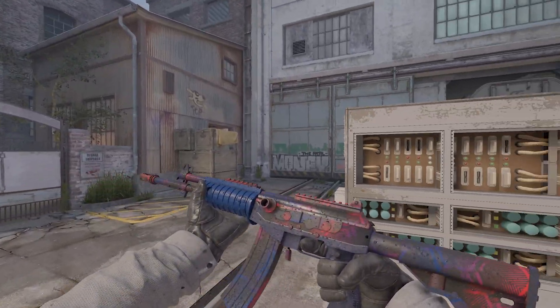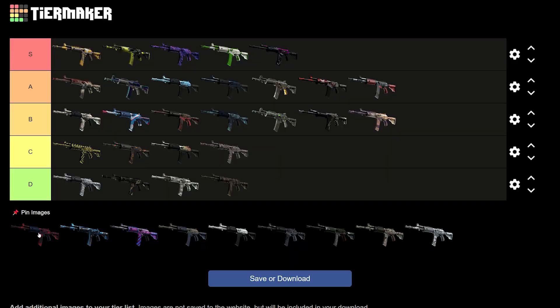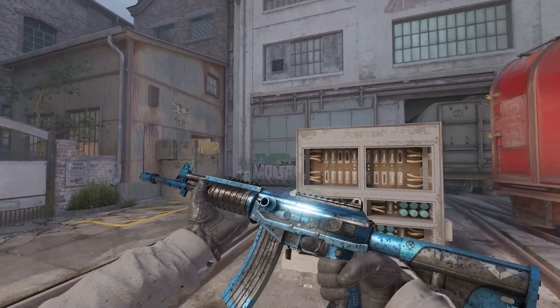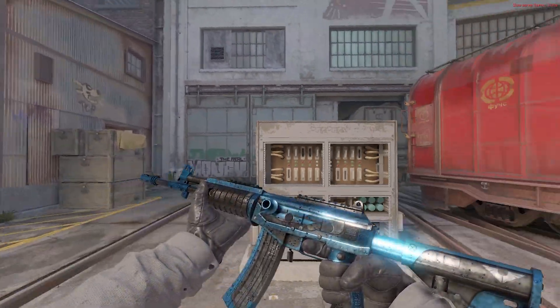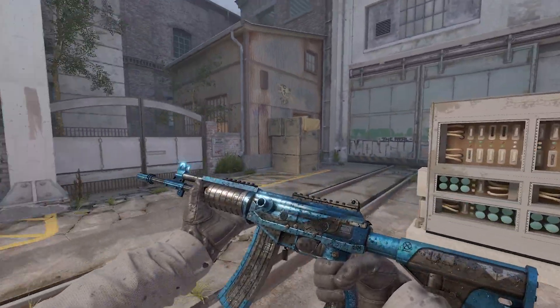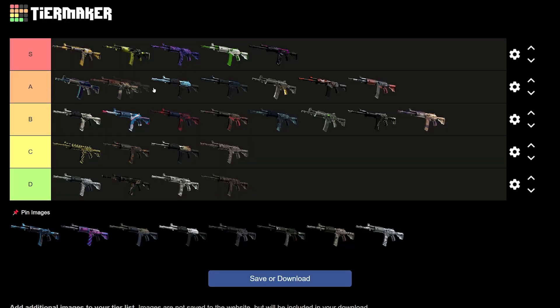Next, we have the Galil Signal — I think this pattern is a lot nicer than some of the previous patterns we've looked at. I also like the colors they've used, but it's giving me mid to high B vibes. I wouldn't put it any higher than that. Next, the Stone Cold — talking about clean skins, I think this is a juicer. I really, really like this. Maybe it's the CS2 finish to guns that look more metallic that I like. This skin looks sick. I could put this near the top — I like the color blue, it's my favorite color, so maybe that's part of it, but I just think it looks amazing on CS2.